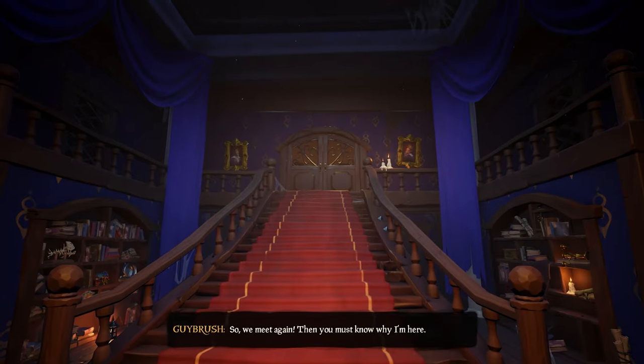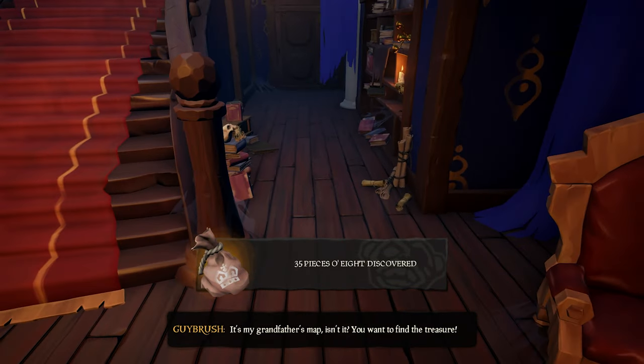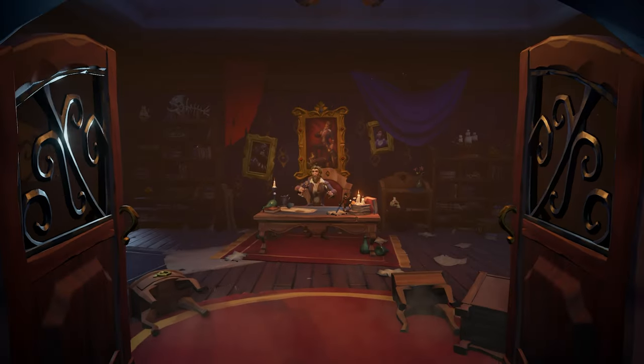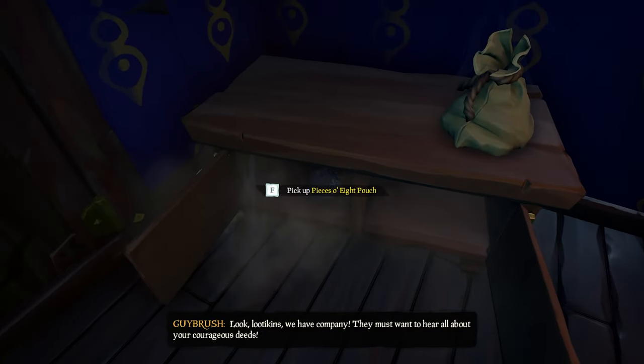Once we enter the mansion there will be a small pouch located either on the table to the right of the main room or on a small stand to the right of the staircase. When you enter the room and see Guybrush for the first time there is a cupboard in the right corner of the room — this pouch will give you 70 pieces of eight.